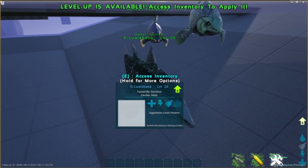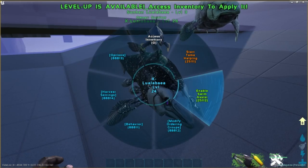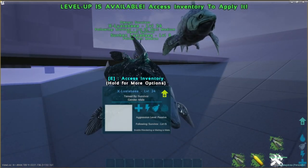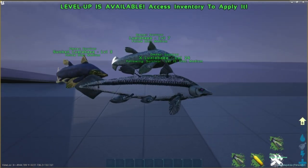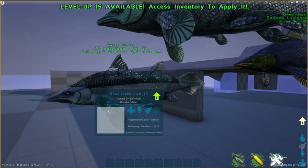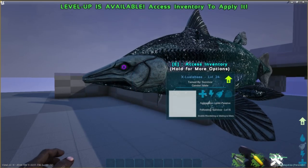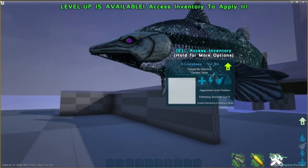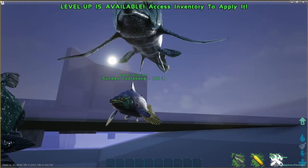These guys are also passive tame with basic kibble — super simple, easy peasy. They have two functions: swim assist and tame helping. Swim assist works like Dolphin's Grace from Minecraft — with it on, you can swim even faster. It only applies to players, not to creatures. The second function is tame helping — like Nemangasaurus, they can help speed up tames. The benefit of Lula is that it's underwater, since you can't really take a Nemangasaurus underwater. That's the advantage, and they look cool. Lunar is my favorite variant.